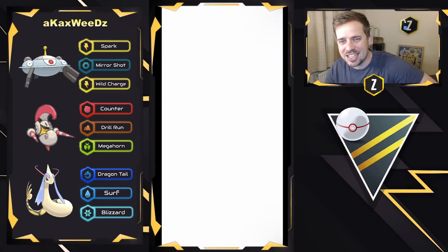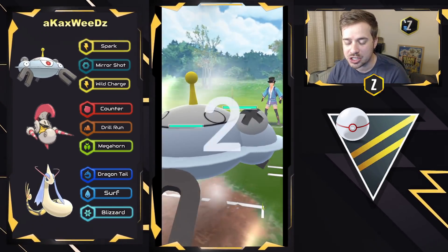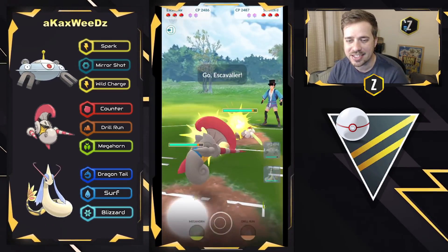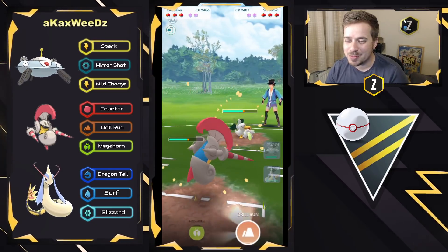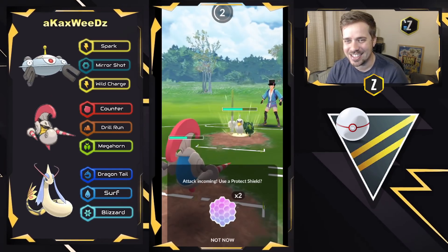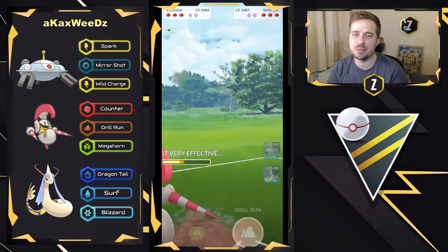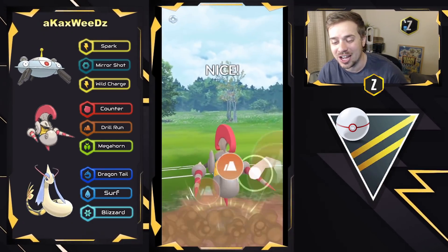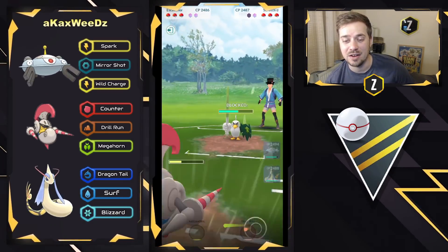Getting into this first battle here, we have Magnezone on the lead versus Sir Fetch'd. This is a terrible matchup and we are gonna see them swap out — and they do decide to go into S-Cavalier right here. Now Sir Fetch'd is deciding to stay in, which means this might be a Brave Bird right here. They're gonna risk it and not shield and it's just gonna be a Leaf Blade — they just dodged a bullet right there. I thought for sure that was gonna be a Brave Bird, and we are gonna be booming in the first minute of this video.